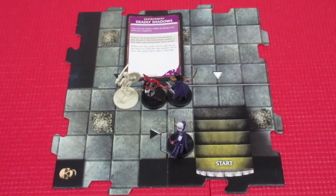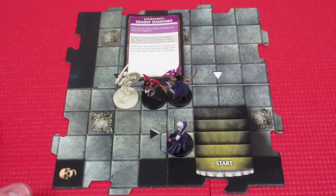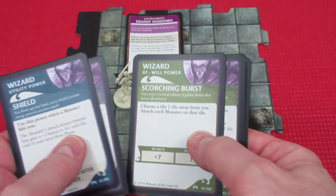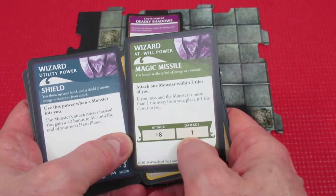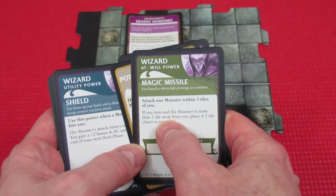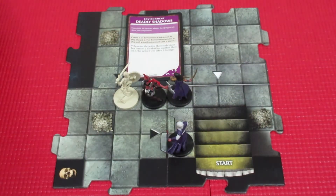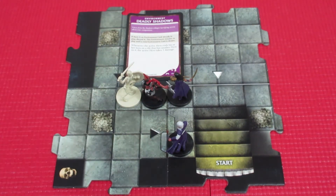It is Emerald's turn. He's going to attack the skeleton first, then move afterwards. He's going to use the Magic Missile because it gives him plus eight and does one damage — attack a monster within three tiles of you. If you miss and the monster is more than a tile away, it moves a tile towards you, but the skeleton is only one tile away so it won't move regardless.